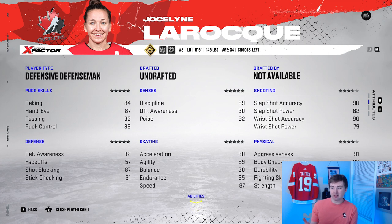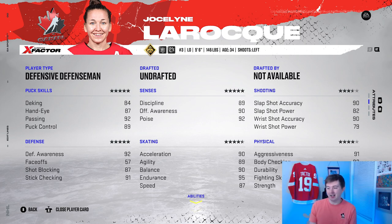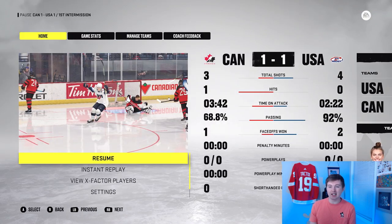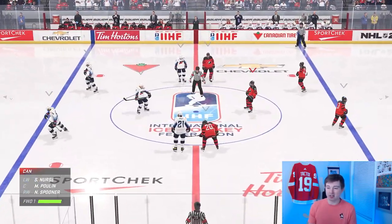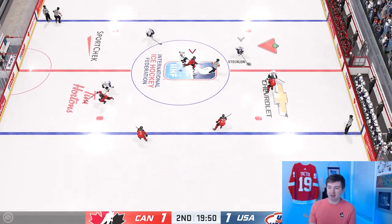One thing I forgot to point out — looking at the ratings, I noticed the shots are quite different. Shot power is very low, like 79 and 82, while accuracy is quite high at 90. It's interesting because body checking is still rated at 92 even though they don't hit. I feel like shot power could have stayed mid-80s with the physical attributes lowered quite a bit more to make it realistic. But so far the gameplay has actually seemed pretty good to me.